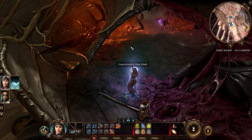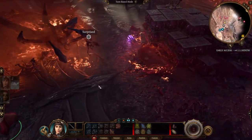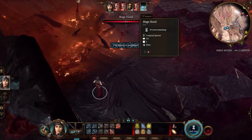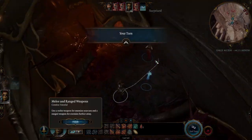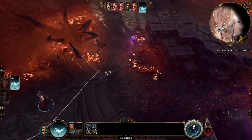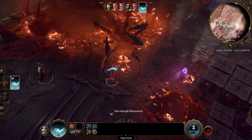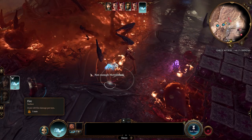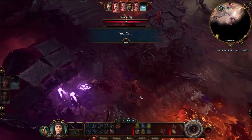For Mage Hand: you can cast it out of combat, then when combat starts the hand will be there with its own spot in the initiative order. So let's pass the turn and save it — they're surprised. The Mage Hand can now move. It's a bit far from the enemy right now so it can't do much, but it can move, shove things, throw objects around, or even attack if in range. Nice animation too. Let's give the hand one more turn.